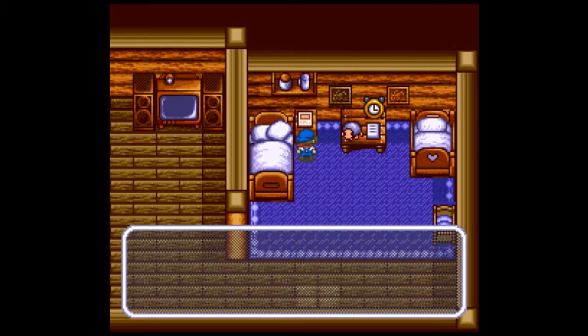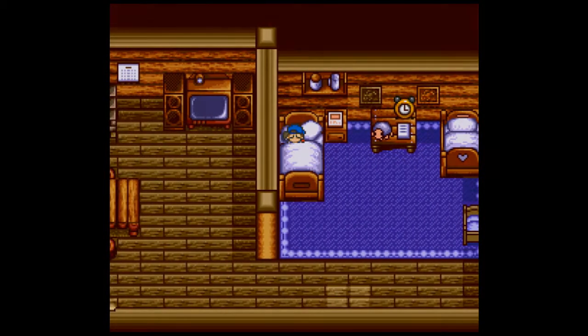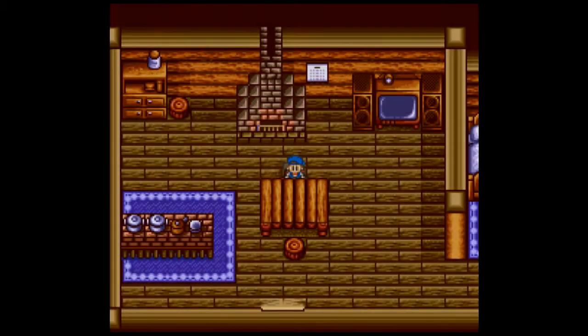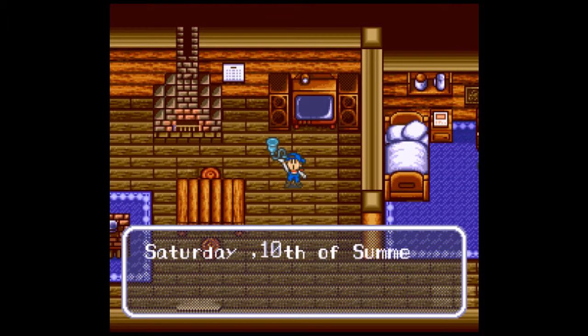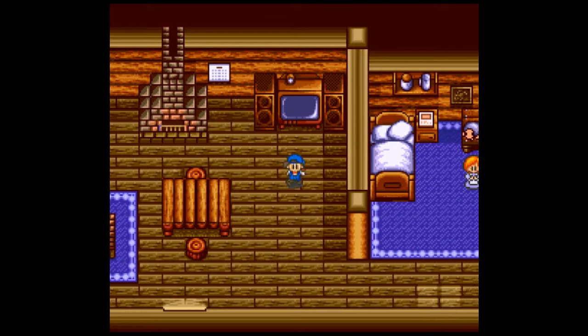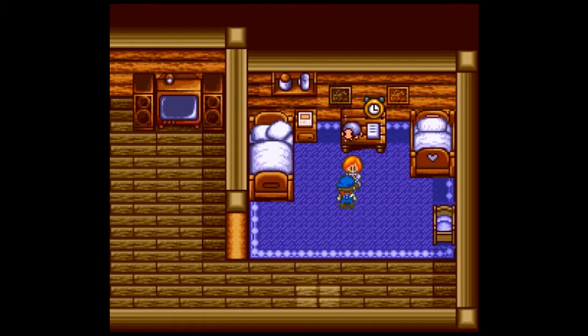Hello, welcome back to more Let's Play Harvest Moon. I did a little bit of looking up for power berries because I wanted to get some more. Apparently two of them can be found inside your farm by plowing, so that's what we're going to be doing today — we're going to be plowing our farm.